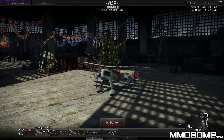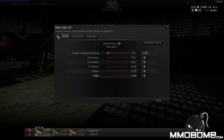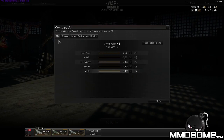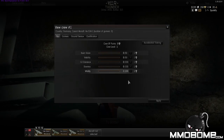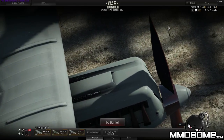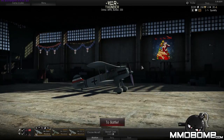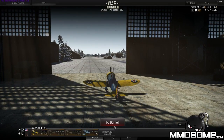Upgrades come in the form of crew skill upgrades. If you view your crew, these upgrades include increased number of gunners, their accuracy, your ability to repair your aircraft, your G-tolerance since G-forces are applied, your vision, vitality, and stamina. There are a lot of in-depth crew skills that make your plane better. It's much more heavily focused on the crew itself rather than changing weaponry or engines.